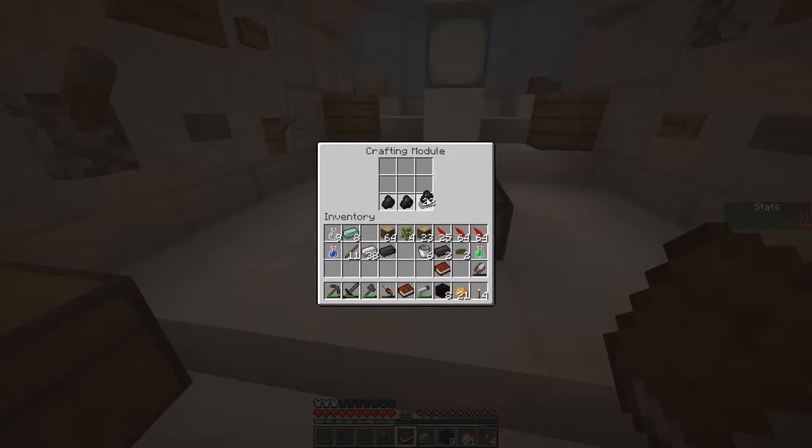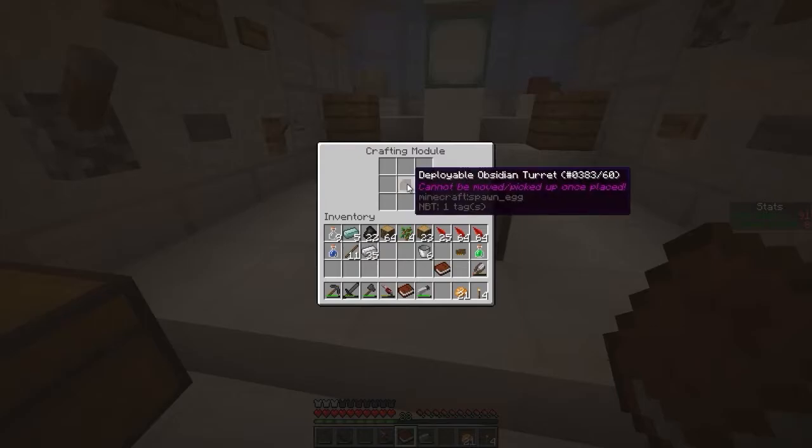I actually don't know how many of these I need total. I don't think I need too many — four might be enough. And then obsidian, like that. So that's the turret barrel — it looks like the gun itself. And then the base is made like that. Bam! And now: deployable obsidian turret. Cannot be moved or picked up once placed. Crap.